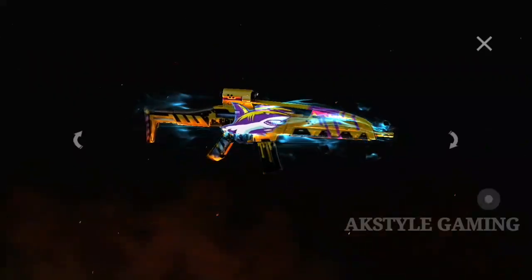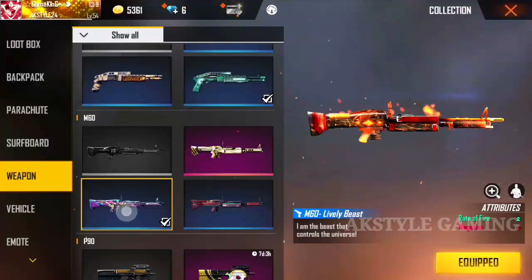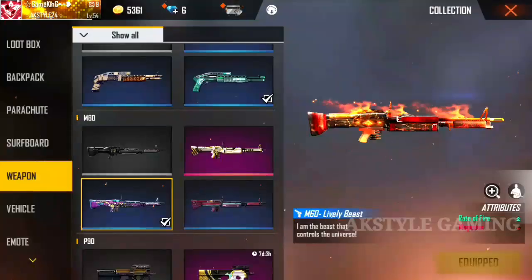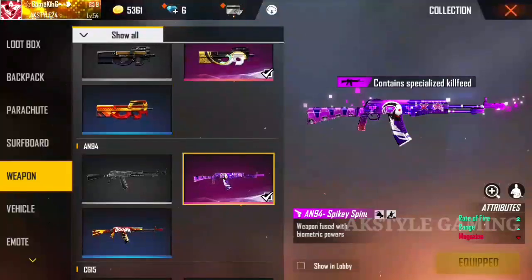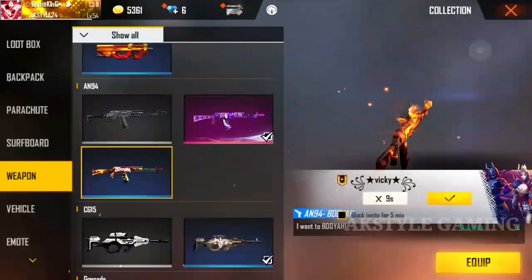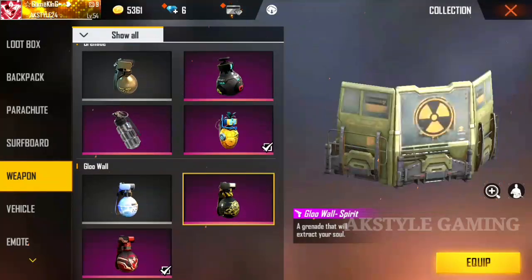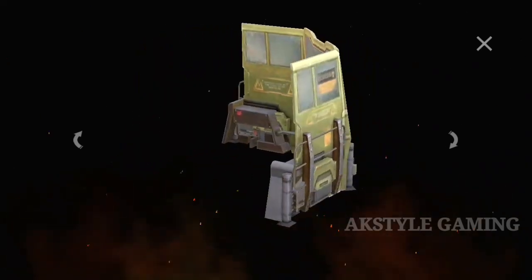This is a rare gun, but if you change the XM8, you can change it. This is M60 — M60 is a super strong gun, a very rare gun. This is a regular gun, a normal P90. This is an A94 Legendary — it is a very rare gun. If you change the size of the gun, this is a regular ID, a regular color. You see a black color.